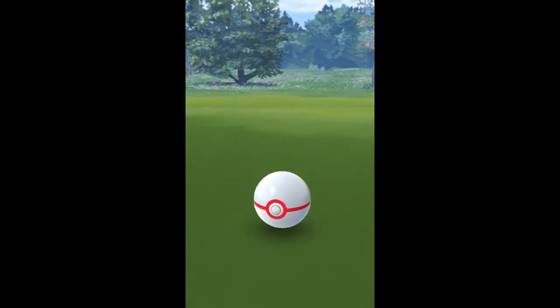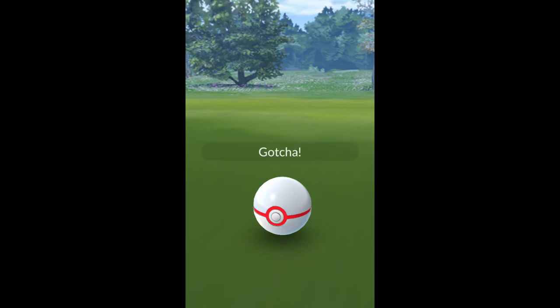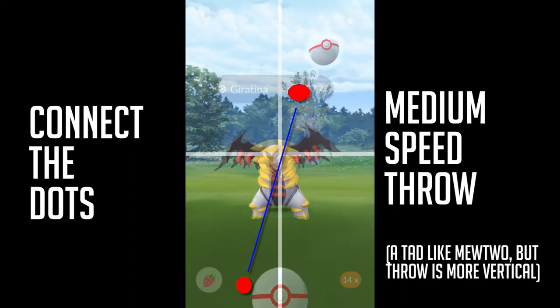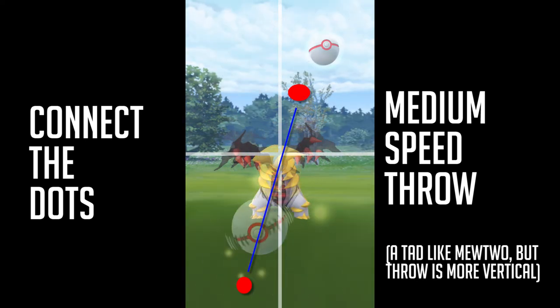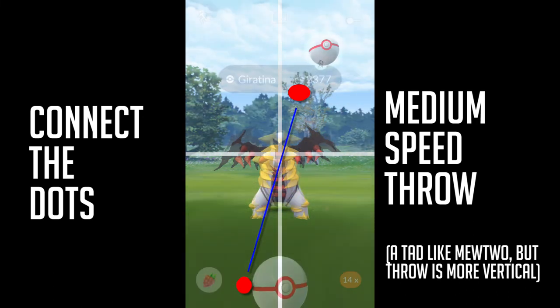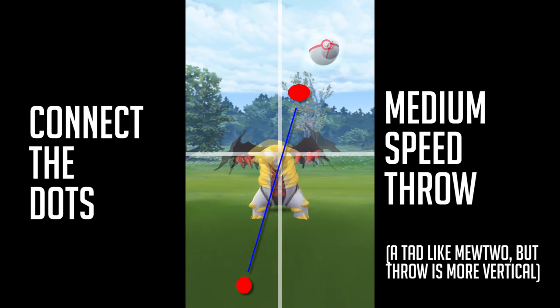If you want more of a guide on where to release your ball, I have an overlay here where it's kind of a medium speed throw and you let go just above its head to the left or right, depending if you're a left or right hand thrower or where your curve is. The overlay is right on the frame where it should be — when that head matches the little image there. Medium speed throw — it's kind of like a Mewtwo but more vertical. You don't have to swing it out.